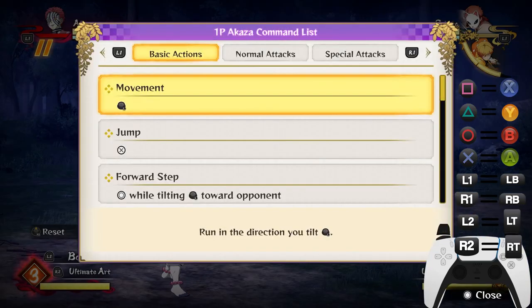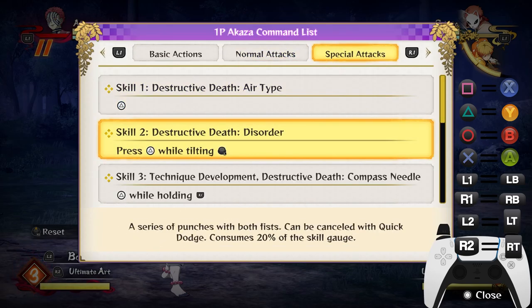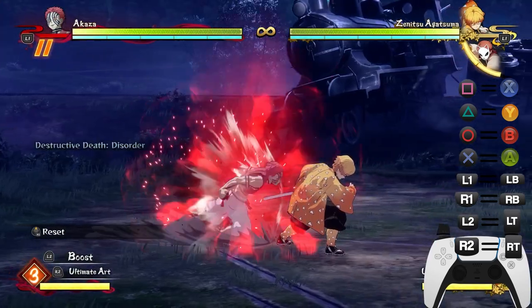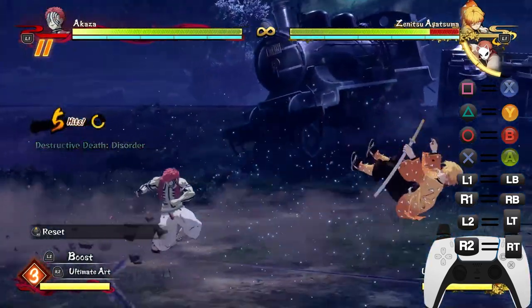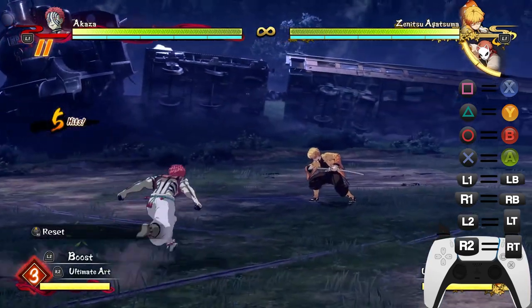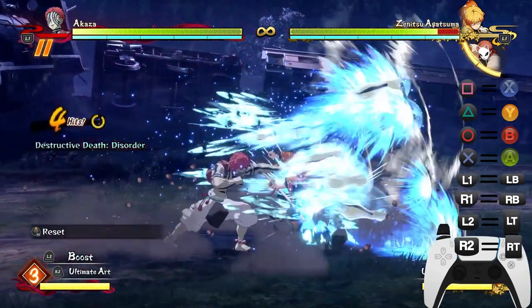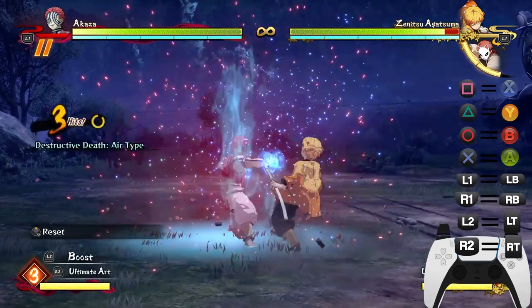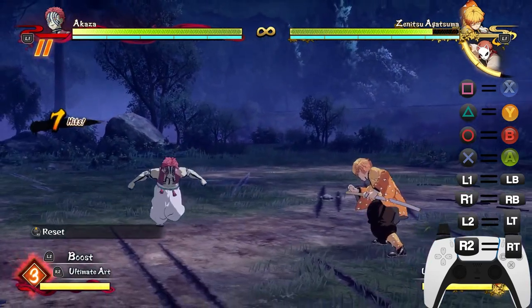His second move is Destructive Death Disorder. It reminds me of Jotaro's rush move — it's a rapid multi-hit attack. You can cancel it into another super if you want to, it's very good.